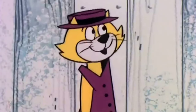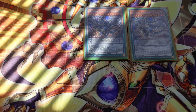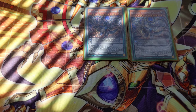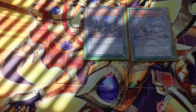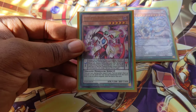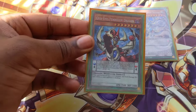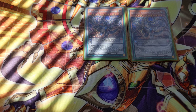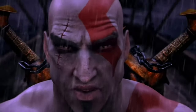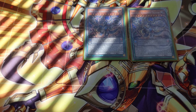We have our two-of, Odd Eyes Revolution Dragon. That card has an effect that is absolutely amazing. You can pay 500 life points to add any level 8 or lower dragon pendulum. Your most likely targets would be Odd Eyes Arc Pendulum Dragon, Odd Eyes Phantom Dragon, Odd Eyes Persona Dragon, Odd Eyes Pendulum Dragon, and Odd Eyes Pendulum Graph Dragon. There are no limits to the power of this card.